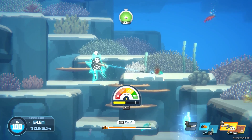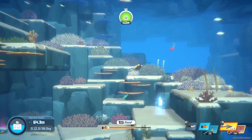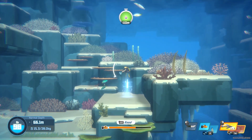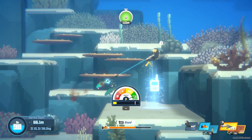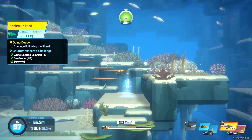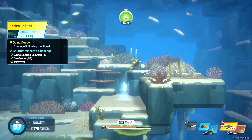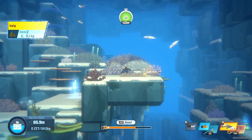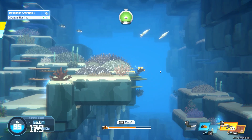Oh, so this is a new little minigame. You hit the space bar when it gets to the far right green. Boom, boom — you just sort of get into a rhythm of it and you'll get it. There are a lot of little minigames in this game and there's more to come.